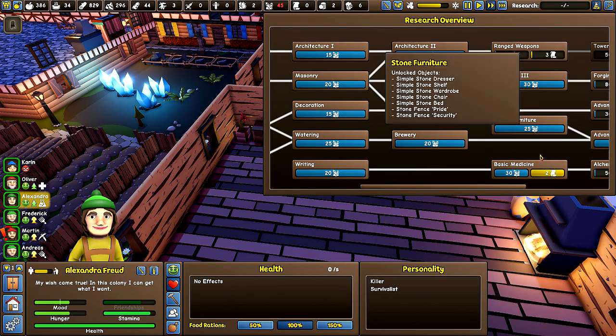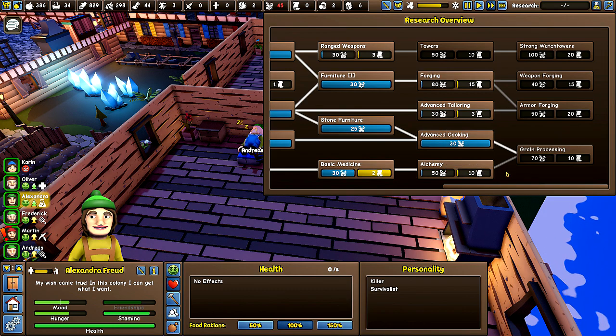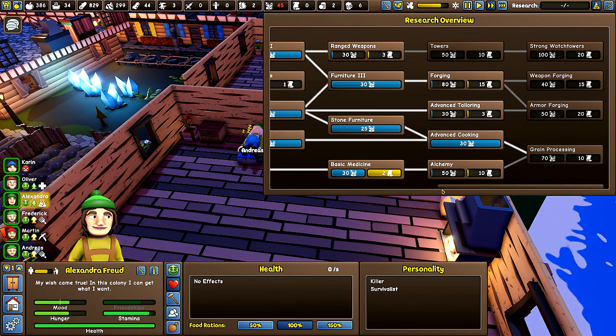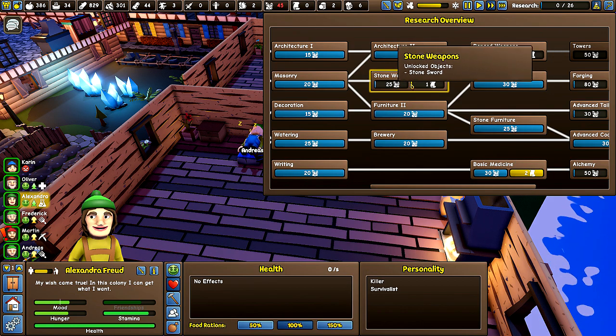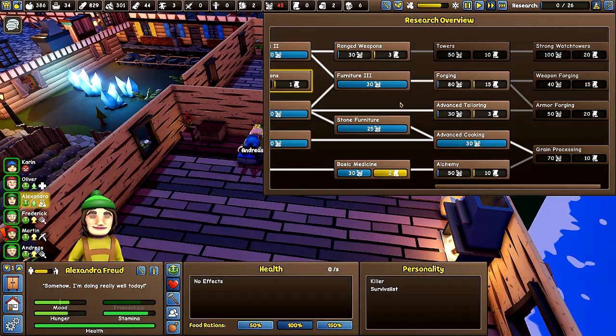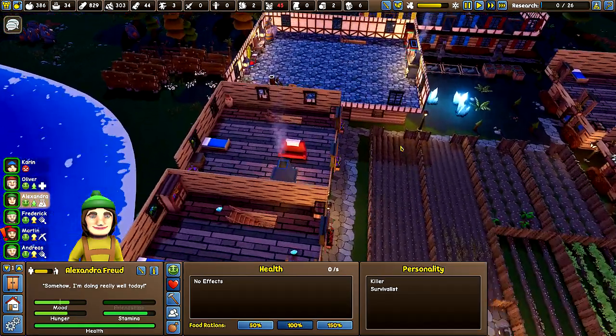Alrighty then. Let's pick a new research. And I guess it's gonna have to be... let's do stone weapons. She can at least start on that, because it's gonna be a bit for the alchemy. Because we're gonna have to get more stuff for that.